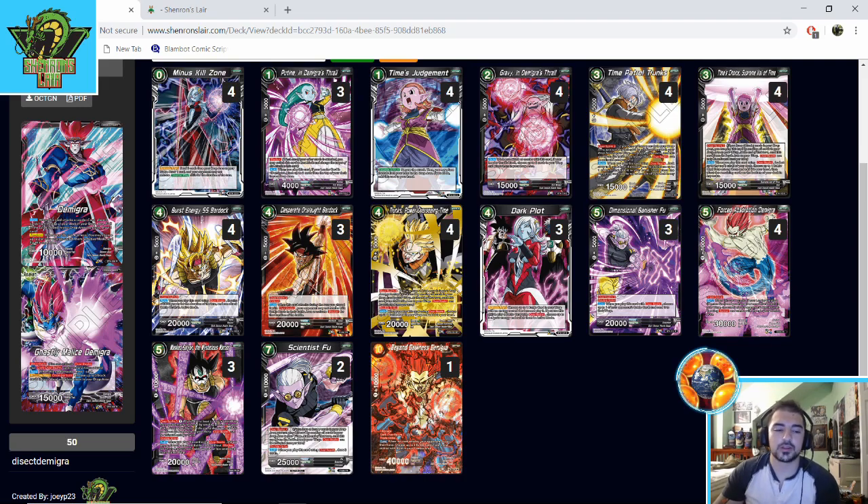I 100% agree on the four Time Control Trunks and four Times Choice Supreme Kai of Time. The way your leader's backside works, it sets up these guys for a very easy overall — it's just really synergistic. You put three back in your graveyard, and then you can Time Patrol or Supreme Kai of Time with the greatest of ease. On your leader's front side, if you just need an overall that turn, you can drop one of these guys by milling through.